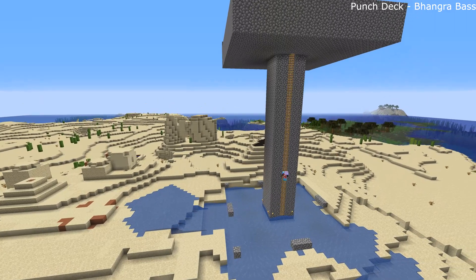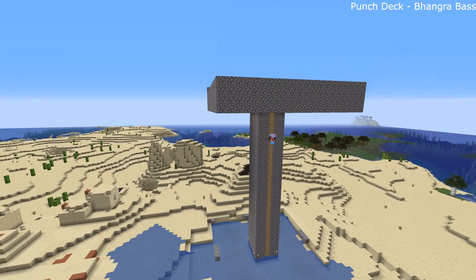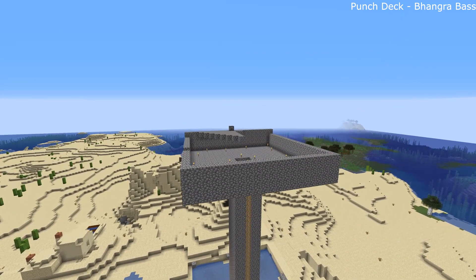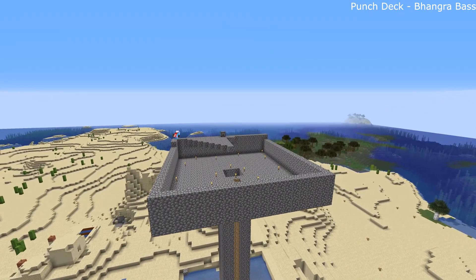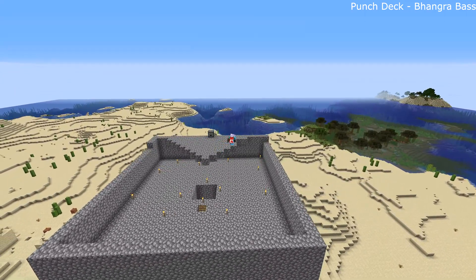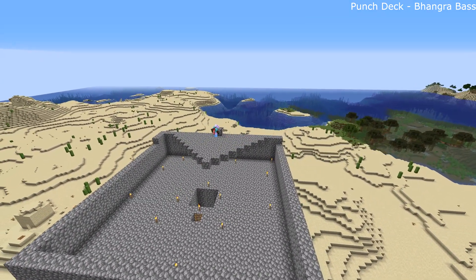All the things that sound trivial and that are trivial in a normal ruleset are not in this. Because falling off a 4-block high wall could kill you. Like those kind of things. So this is our first completed lair.